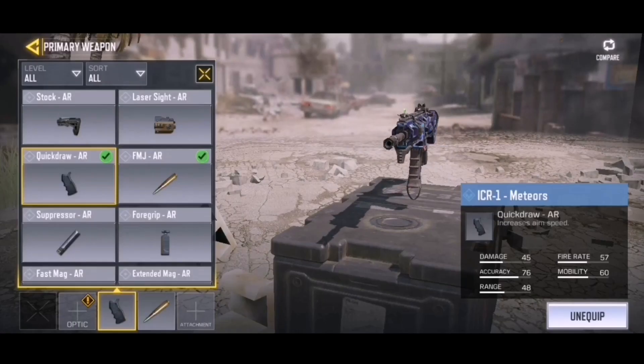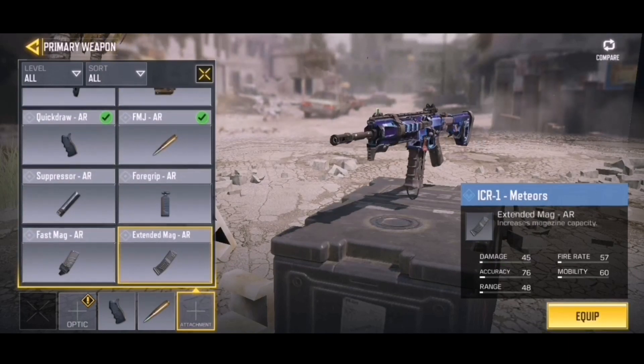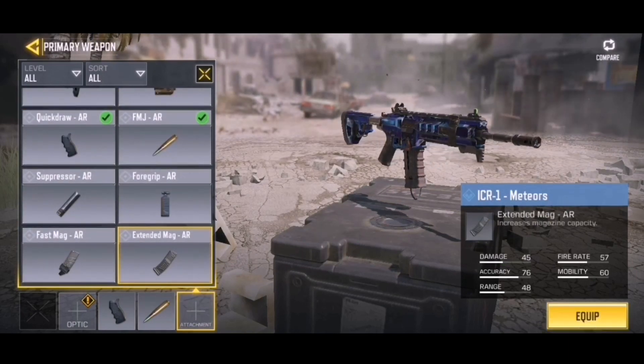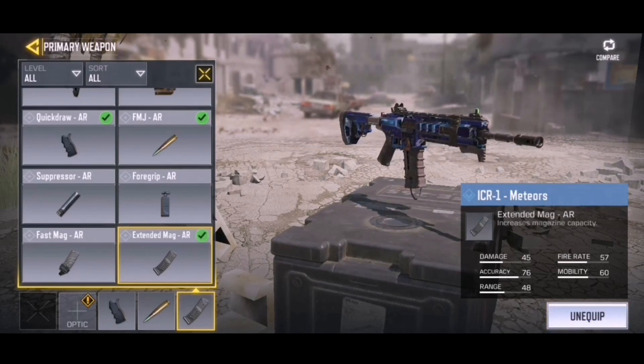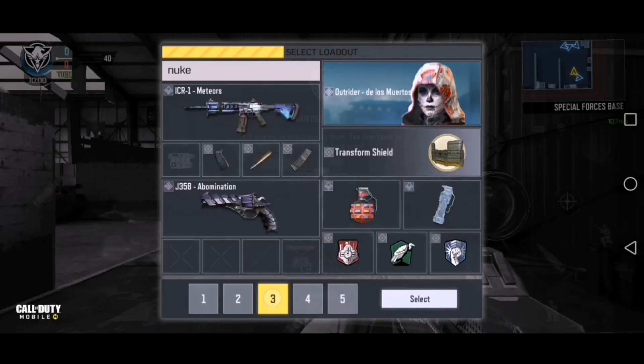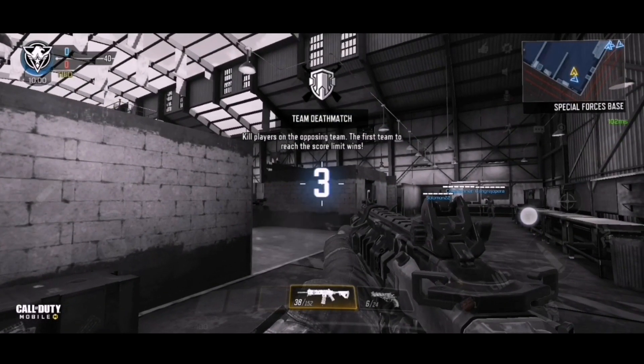That's pretty much everything new in the credit store. Let's equip the ICR-1 — I'm going to put on Quickdraw, FMJ, and Extended Mags. Now let's hop into a game and check it out. We just jumped into a quick game of Kill House to see what this ICR-1 Meteor can do.